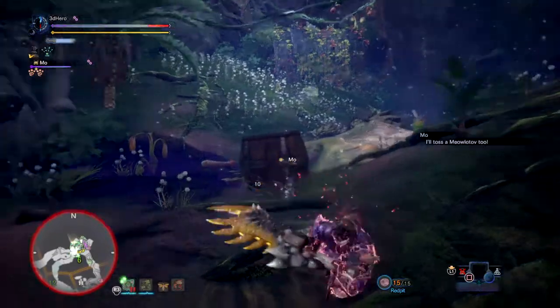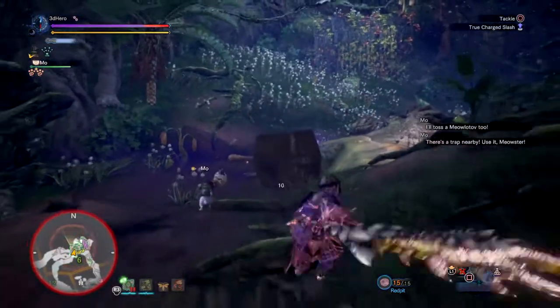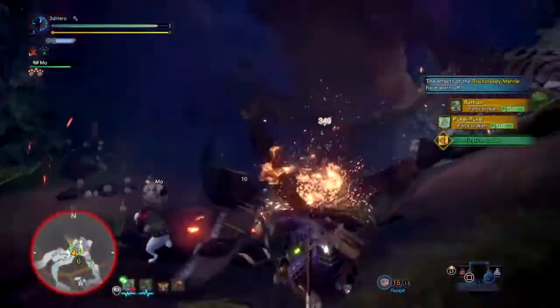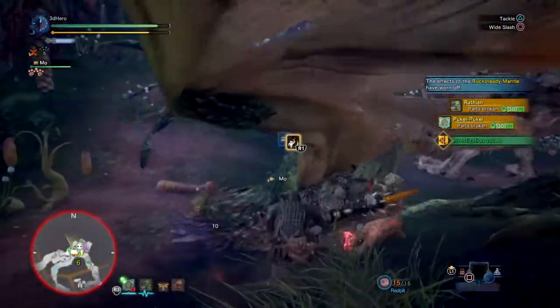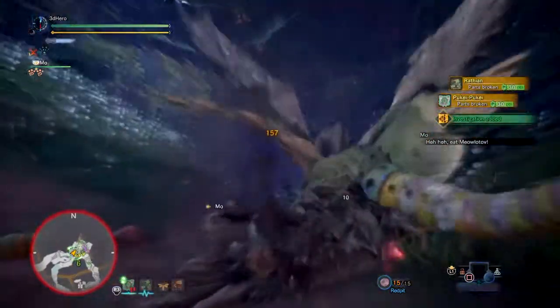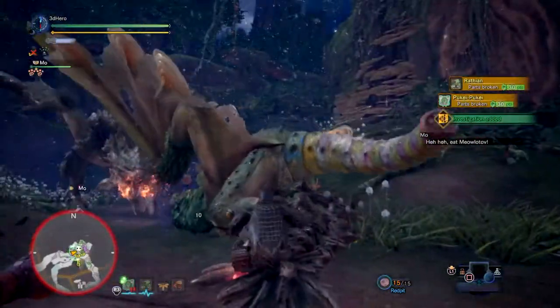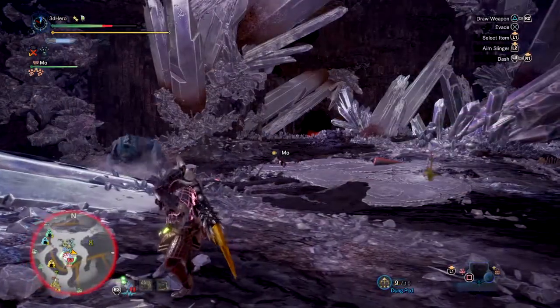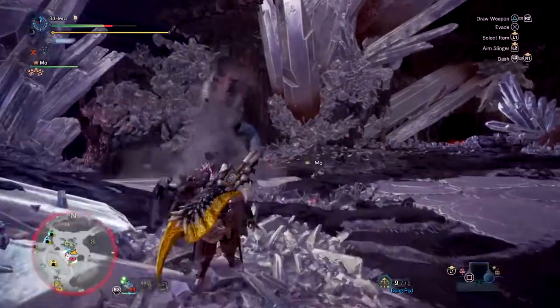Going with Barrel Bomb Plus over standard Barrel Bombs will do more damage overall, but normal Barrel Bombs are fine and still give good damage. And even if you don't have the ingredients to craft Barrel Bomb Plus, you can always eat at the canteen and get the Felyne Pyro skill, which will upgrade your bombs to their level 2 versions. That's a nice little tip right there.